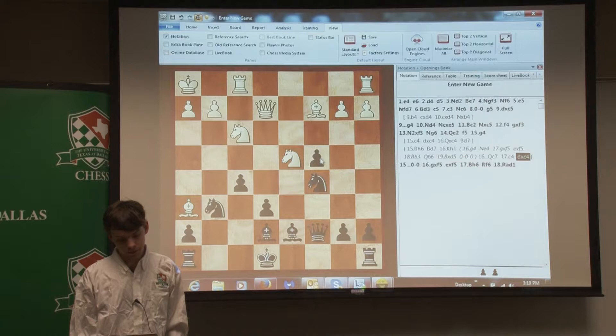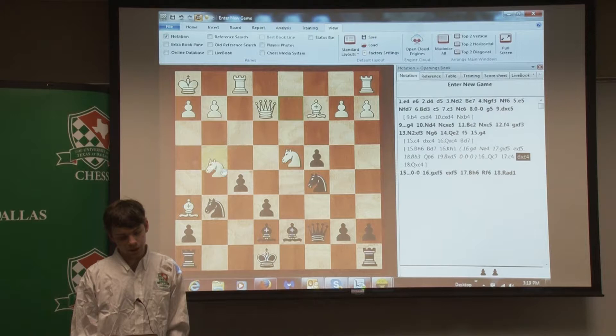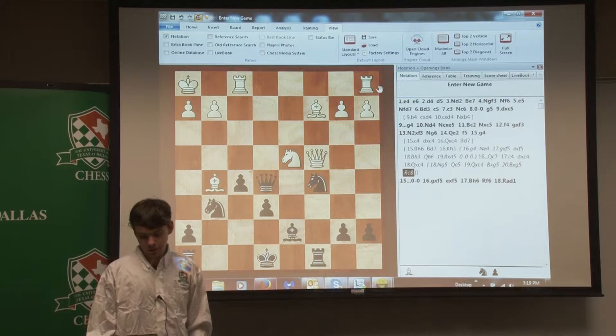Take, and he took. One tricky alternative that the computer was suggesting was N-G5. But it seems to be okay if I do this. What he did with C4, Queen C4 — I mean, it just wasn't very challenging. He's not really attacking now.